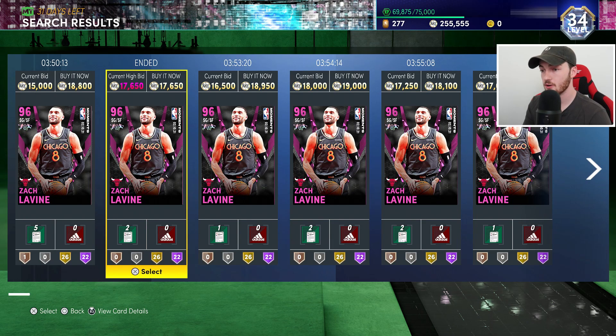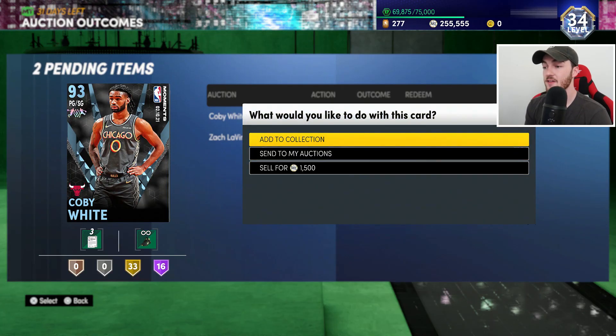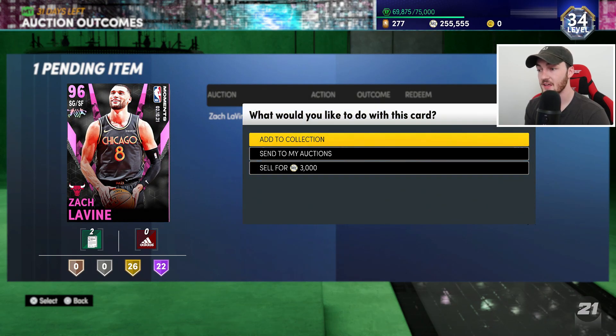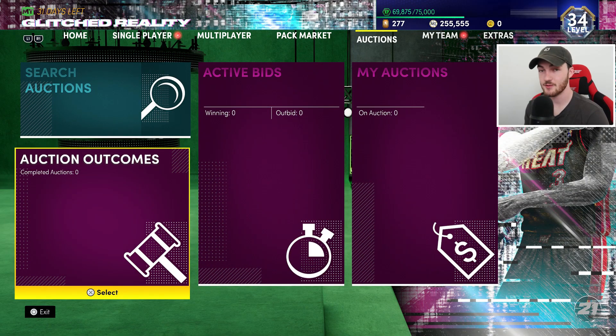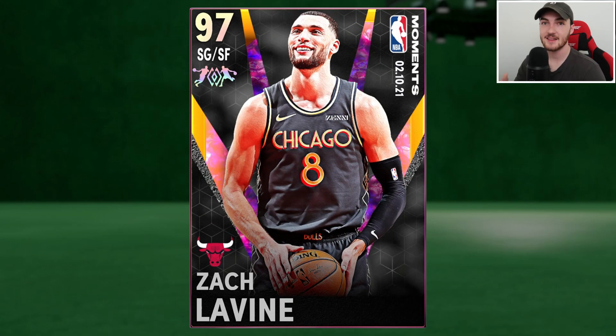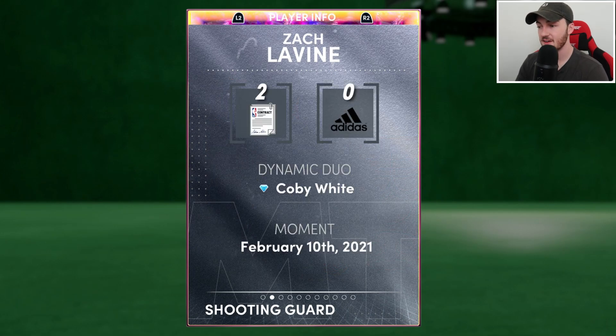We were able to buy the Zach LaVine for under 18,000 MT, so total this duo is costing us over 100K MT. And the fact this is the no-money-spent account — I really shouldn't be doing this. Even though I'm going to be selling these cards back straight away and we're going to be losing MT just from tax, I do it all for you guys, because we're getting some 97 overall hidden Galaxy Opal Zach LaVine gameplay — 99 offense, 95 defense.